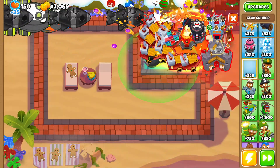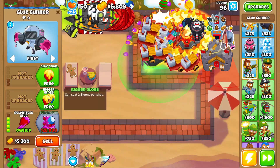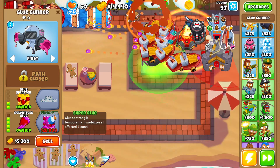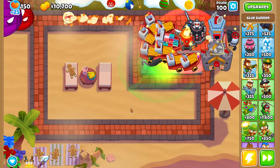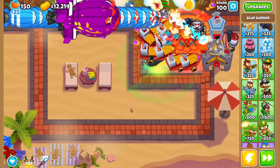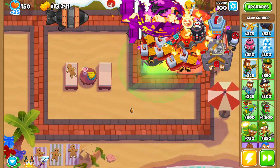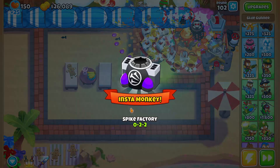The next thing we want is a little bit of stall — let's grab Relentless Glue and try to save up for Super Glue as well, even though we only have three rounds left until Round 100. There we go, we have our Super Glue. Round 100, here is the BAD bloon — we just have the BAD left to deal with, plus Rounds 101, 102, and 103 as well.